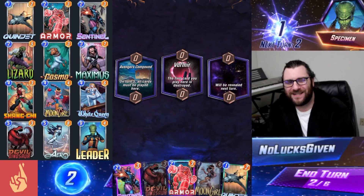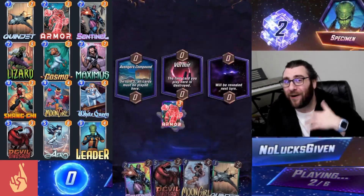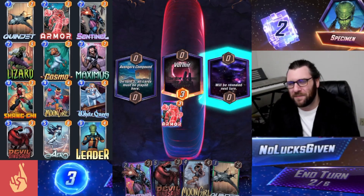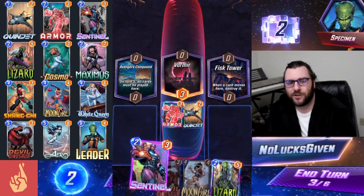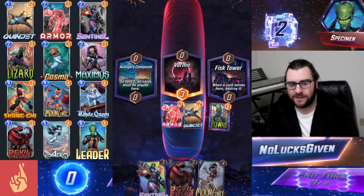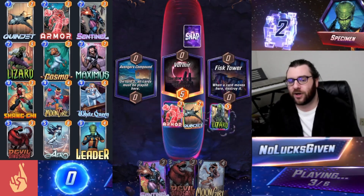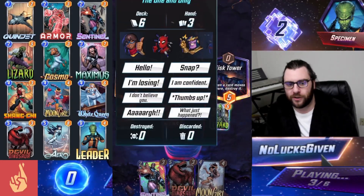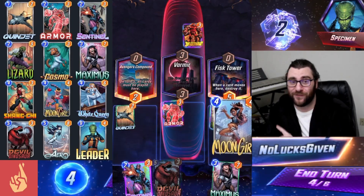Here's another one with a really sweet deck. I almost thought about not showcasing this game because I didn't want to give away all of Specimen's secrets — they're playing a bunch of fun Series 4 and Series 5 cards you might not otherwise get a chance to see. We're going to play Armor on turn two into Vormir, and I've already snapped because we've got Moon Girl plus Quinjet, which is obviously pretty insane. I'm going to run out the Lizard rather than the Sentinel because I want to get cards out of my hand, so we'll be able to Moon Girl copy three cards and still draw a card on turn five. Luckily Juggernaut did not knock my Quinjet into Fisk Tower.